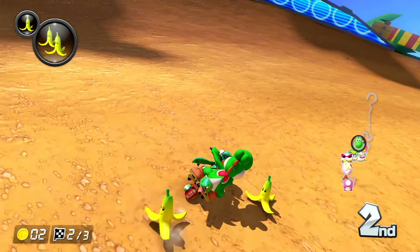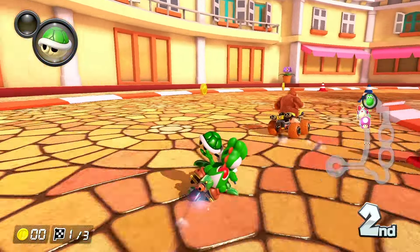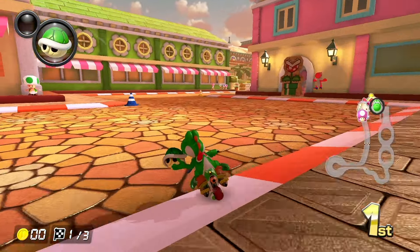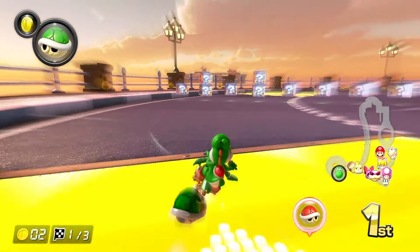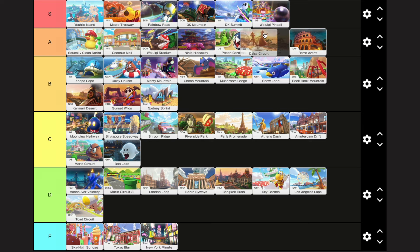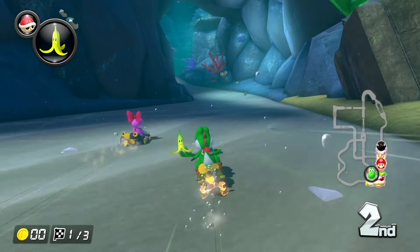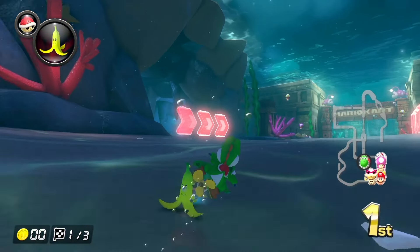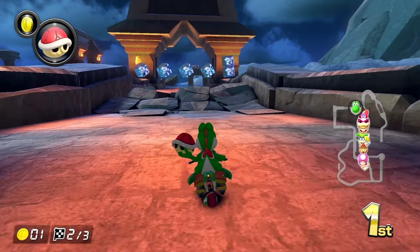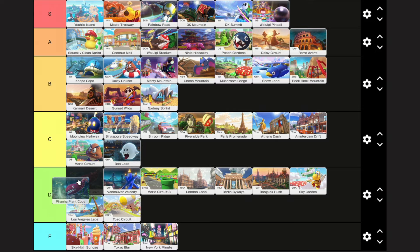Daisy Circuit is another simple Wii track but it just looks incredible. While the structure is pretty simple, I still really enjoy racing on it, so A tier. Piranha Plant Cove is, well, it's okay. Of all the tracks with arrows pointing you in different directions, this is the one I get confused on the most — I get lost every time I race on it. This track also isn't very incredible to look at, so I'm just feeling the top of D tier here.